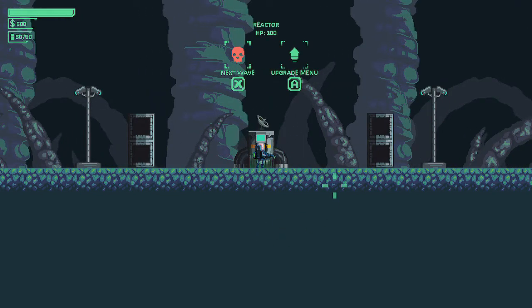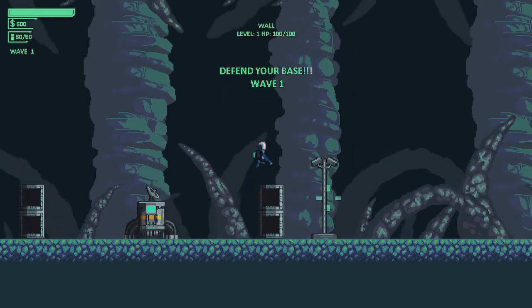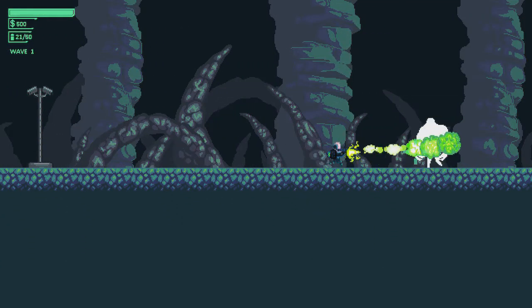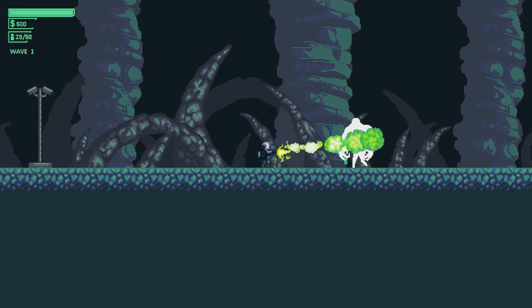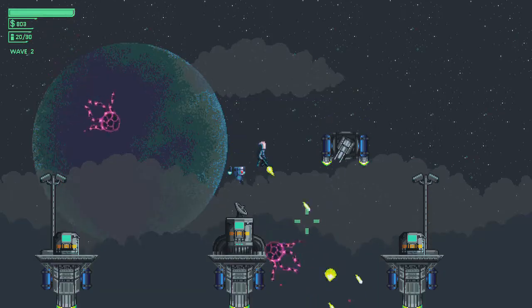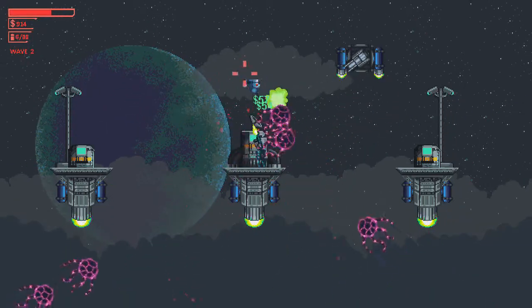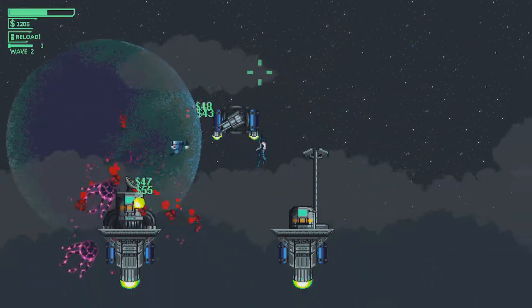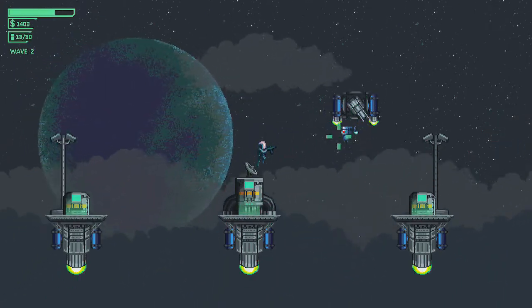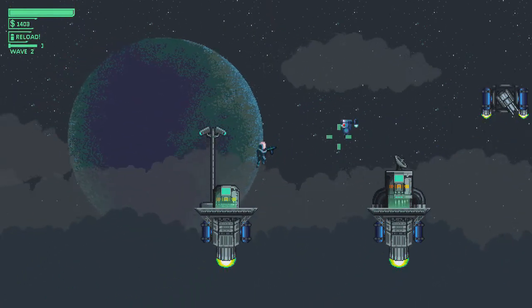Now there are four modes. The first one is survival, which puts you in a base to survive as many waves as you can. Then there's the rest of them where you fight up to the boss and try to defeat it. Starting with Air Arena 1, which is the most basic level. Air Arena 2 has you defending the base from flying enemies on three floating platforms. And Air Arena 3 starts you with the most starting money but starts off with the harder enemies.